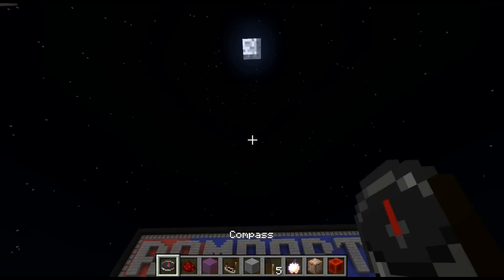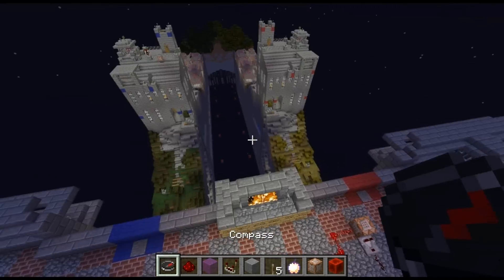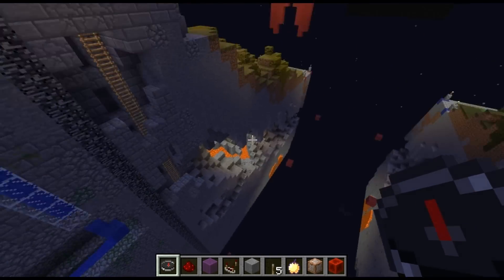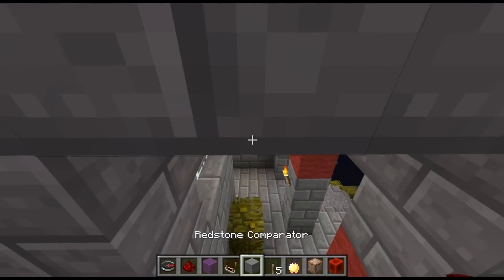That's a shit ton of torches. You move the command point on the top down to the middle, right? Yeah, it's instant in the middle of the building.